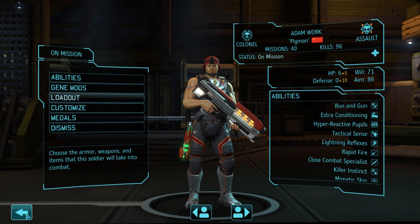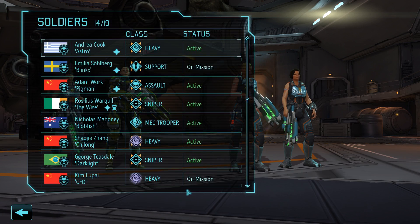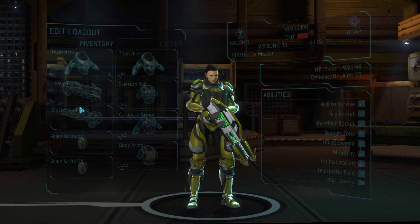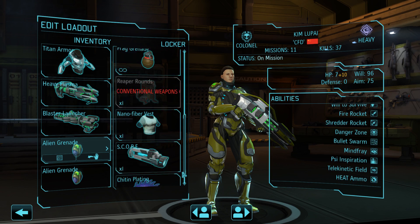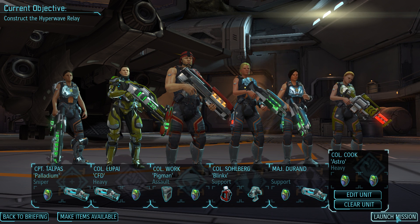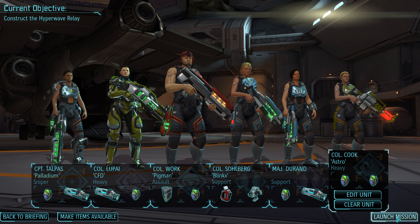With a comparatively low will score of 71, we will make Adam our squad leader over heavy Andrea Cook, whose will is sadly only 68. This is another reason why we should get Annette promoted to colonel as fast as possible, which will give us a squad leader with a sufficiently high will score. We'll also give a scope to heavy Kim Lupai, boosting her aim enough to be reliable over medium range. Let's jump into the mission.